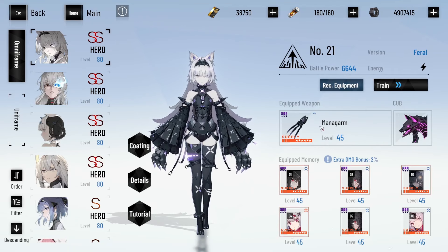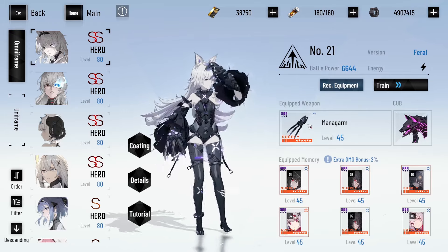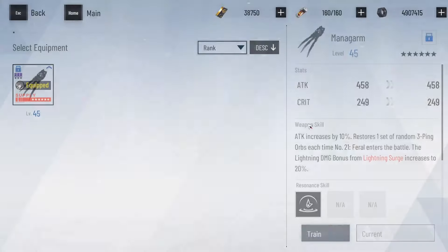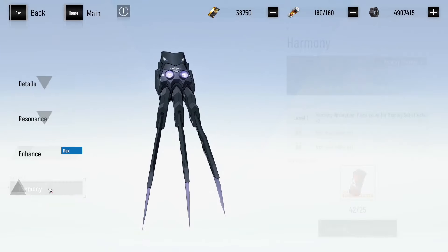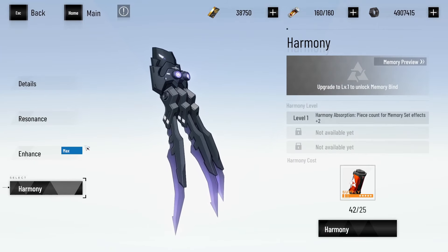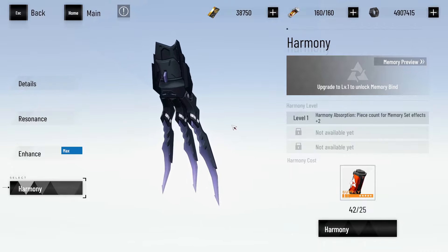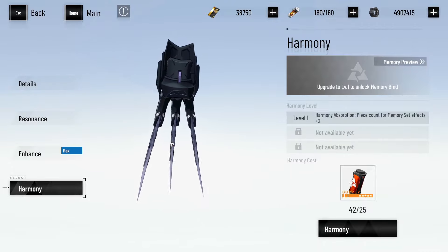Finally, the patch Everglowing Justice added a new feature to 6-star weapons only — harmonization, which basically acts as a second set of memories. The materials for this can be grinded out in clash reflection, and it takes 25 harmony accelerators and 1,200 special support tokens.